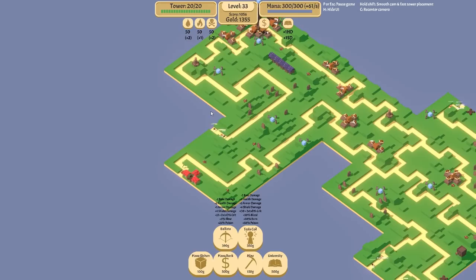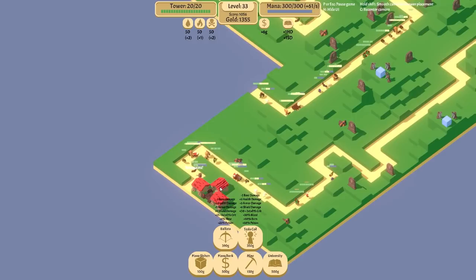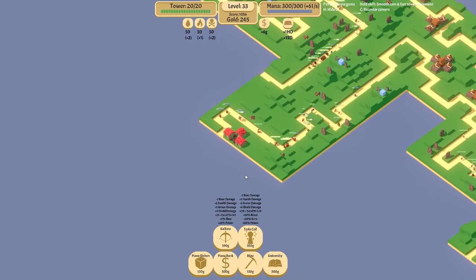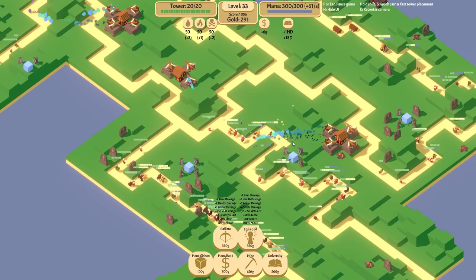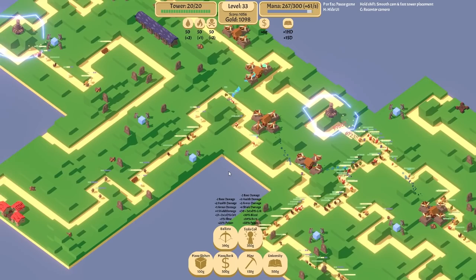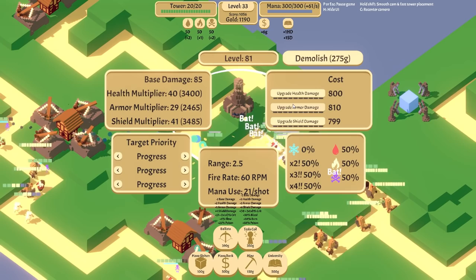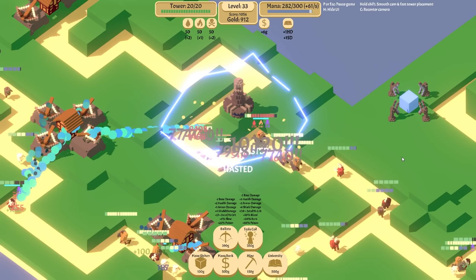We're going to start seeing some nice effects from the ballistas now. It's a shame the Tesla Towers don't have any kind of funky effect around the arc — though to be fair, we're fighting vampires and hell robots, so a solid basis of reality is not this game's wheelhouse. It would be nice to have some more particle effects to show the different types of damage being applied by the Tesla as well.